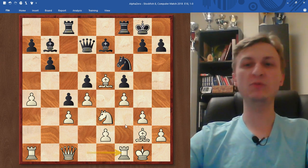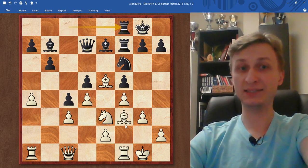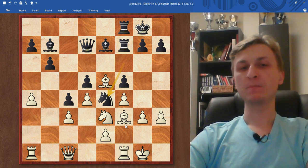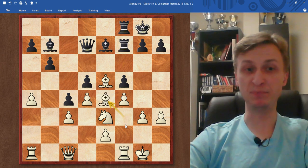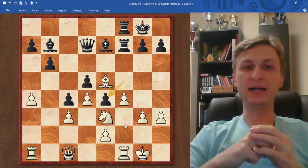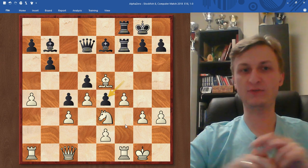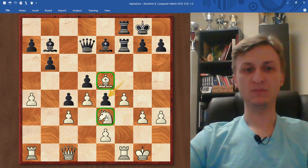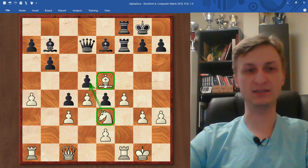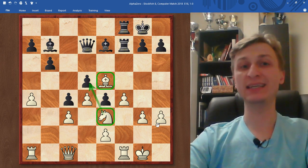Rook to f1. White is slowly moving pieces towards the king side. Rook f7. Bishop f3 — white is preparing g4. And black is also preparing itself for a breakthrough. H3 — white takes it slow, every move following the plan. Knight to e4. And now AlphaZero makes a brilliant positional decision: bishop takes e4 and pawn takes e4. Giving up a good bishop for a good knight. But the difference is now huge — white has pawn majority on the king side. I think this position is already strategically lost for black. That knight on e3 is putting pressure on a weak pawn and supporting f5. This bishop on e5 is actually worth the whole rook.